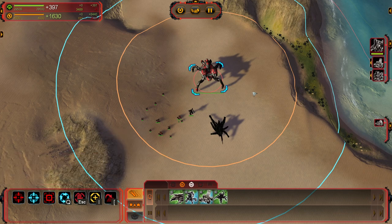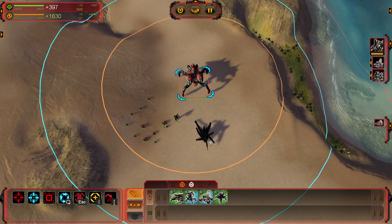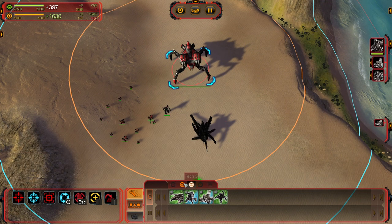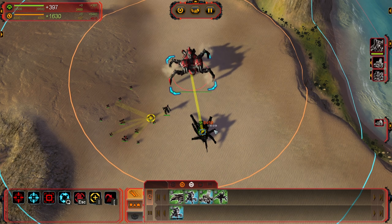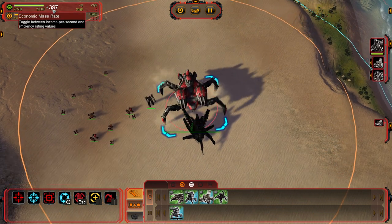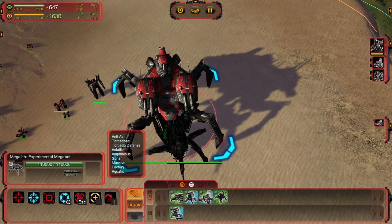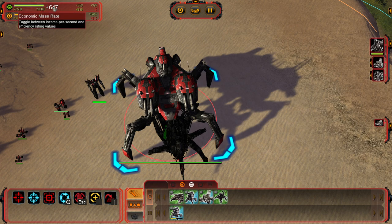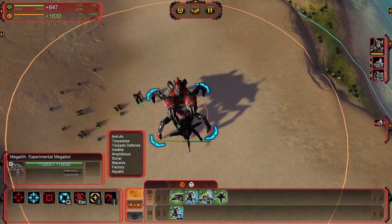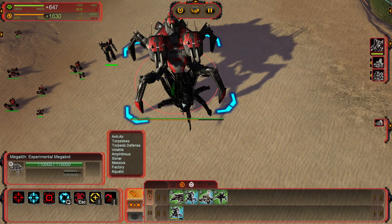Starting off with the Experimentals, the Megalith can Reclaim, and I believe it's the only Experimental to be able to do so. If you come over here and try to drop one of its eggs on Reclaim — like this Spiderbot — it will walk on over to it. You can see it getting plus 397 mass, and now it's trying to place its egg on the Rec, and now I am getting 647. So one fun fact is that this reclaims very, very fast, so a very useful strategy if you're on the front line and you want to reclaim something quickly.